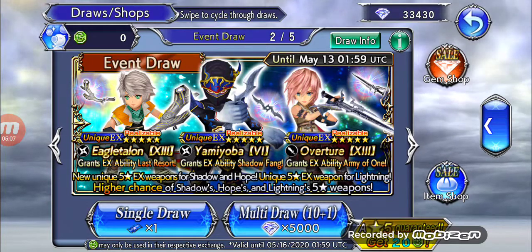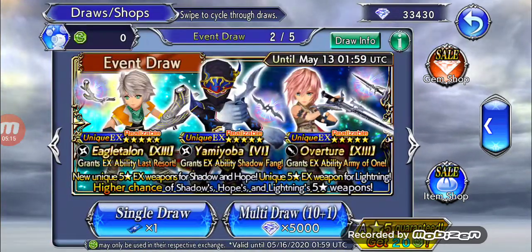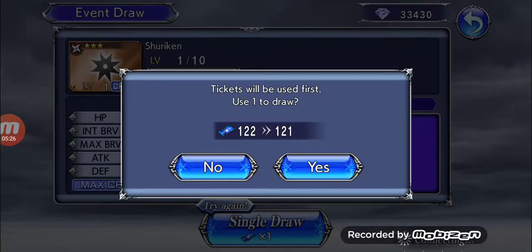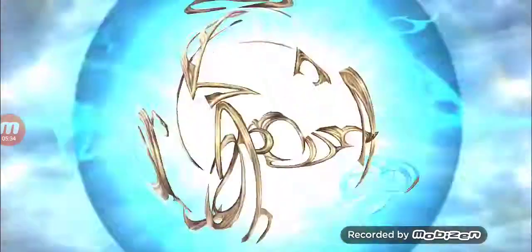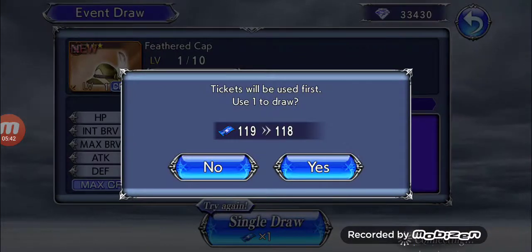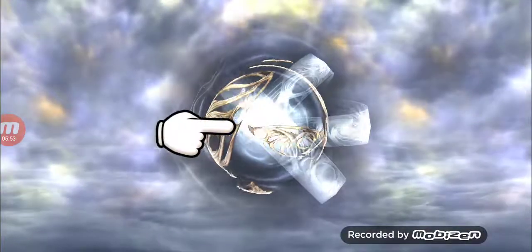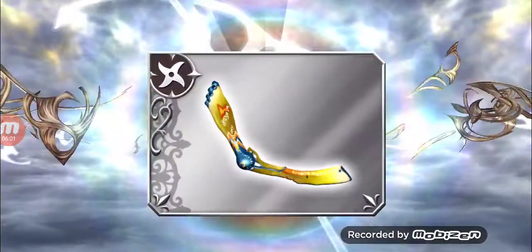I'm gonna put a hundred tickets on this banner, or less depending on if I pull Shadow and Hope — I'm going for both of them. I'll go down to 23 tickets. I'm hoping for Shadow's EX the most but I'm also hoping for Hope as well. From what I hear from another YouTuber, Hope is kind of like a defensive version of Penelo.